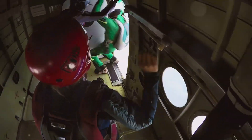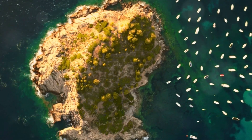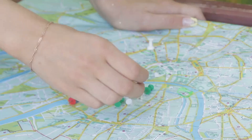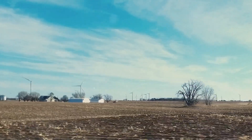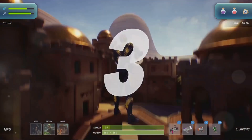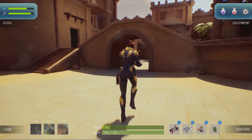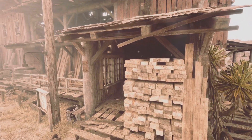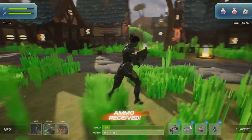You've loaded into the battle bus. The island stretches before you — a vast landscape of opportunity and danger. Your first mission? Choosing the right landing spot. Opt for quieter locations on the outskirts of the map. This gives you time to gather resources and familiarize yourself with the game's mechanics. Wood, brick, and metal are essential for building structures. Remember, a well-equipped player is a dangerous player.